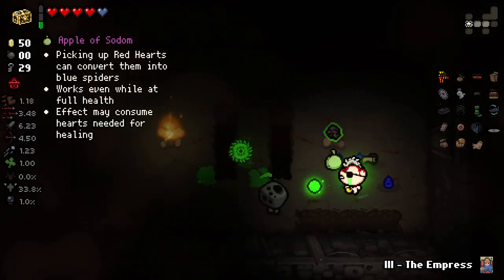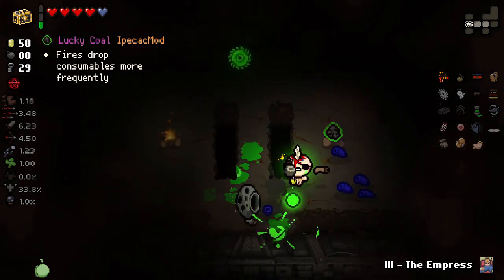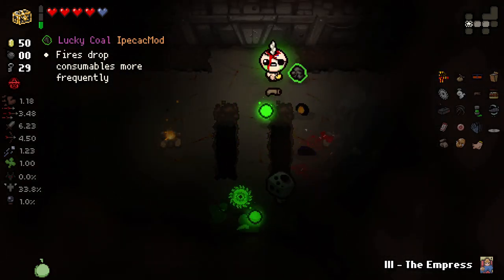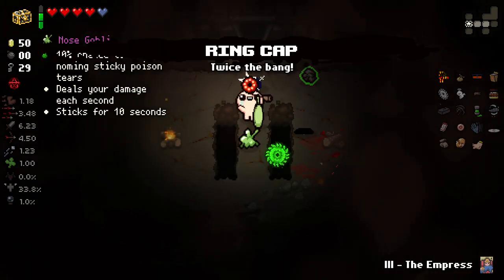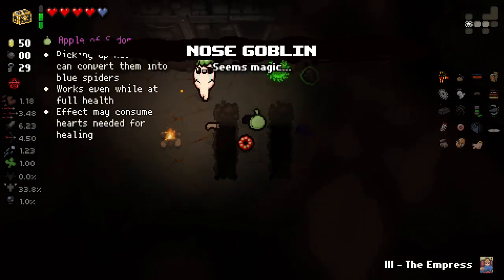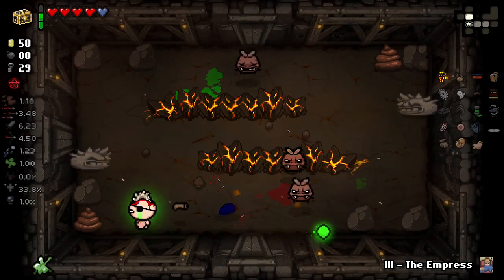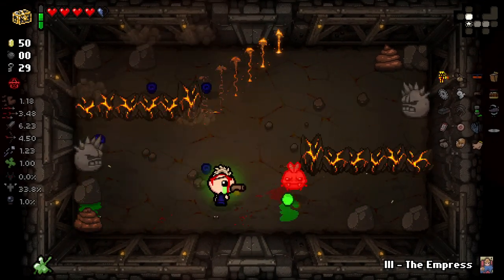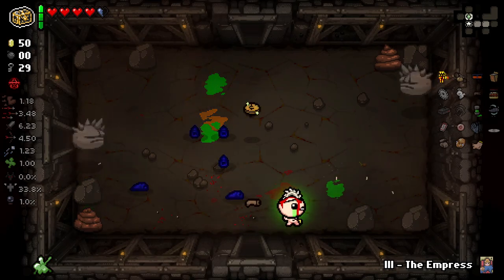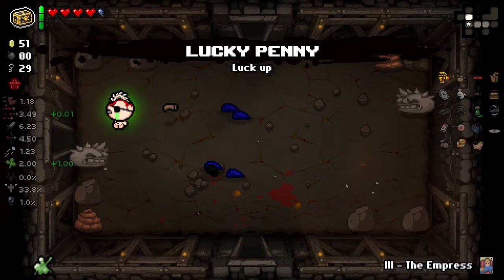Apple of Sodom here. I think I'll take Apple of Sodom. Although hmm, I don't know — smelting Apple of Sodom onto us would be bad. Nose Goblin. There you go. Double trinket spawns there, helping us out. Oh God, this is a hard room. Hey, it's a Lucky Penny. I got a mod that shows them off a bit. Nice. Let's pop this.